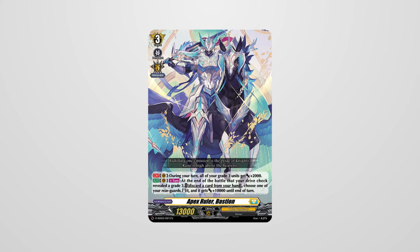Starting with Bastion from the first start decks, Bastion is a vanguard that cares about Grade 3 units. He has received countless waves of support over the course of Overdress. The original Bastion could restand in a rear guard if you revealed a Grade 3 card during a drive check, and also provided Grade 3 units with a plus 2K power increase.